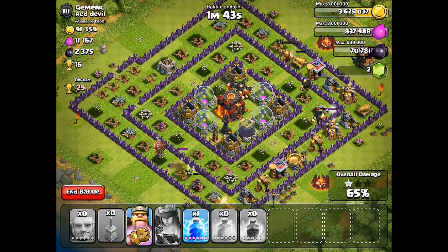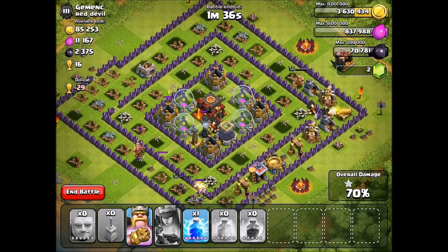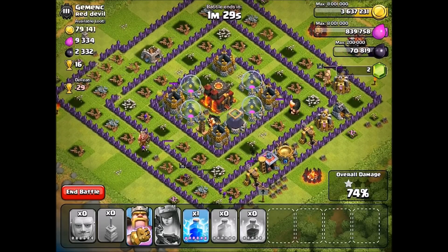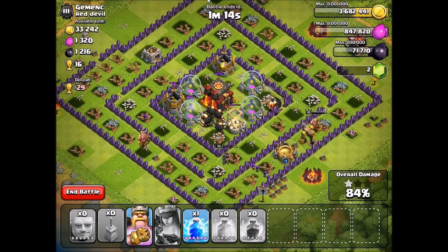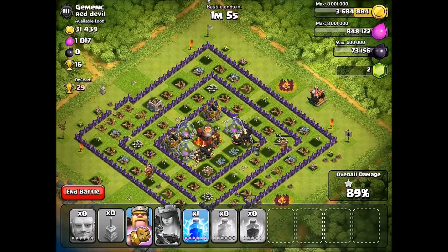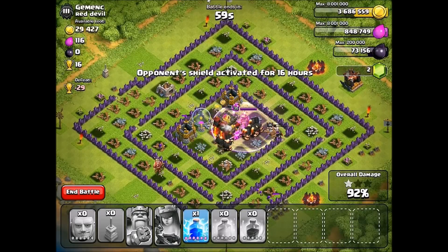This attack is all about the heroes and the giants just going in and taking on as many defenses as possible, and it's looking pretty good so far. As far as other one-unit series attacks go, I'm kind of curious what you want me to do next — I think valkyries is going to be my next one. I really want to try some witches too; they used to be really strong and really long range, but they nerfed them so they have to be closer to attack. My heroes are going in — we got the three-star. I'm gonna use my king's ability right now; there's no defenses left and I just want him to clear out as many buildings as possible.